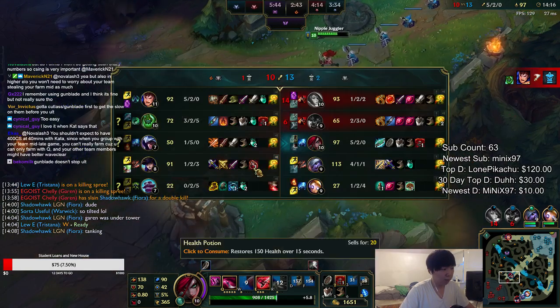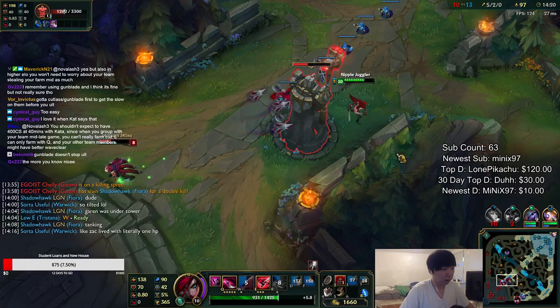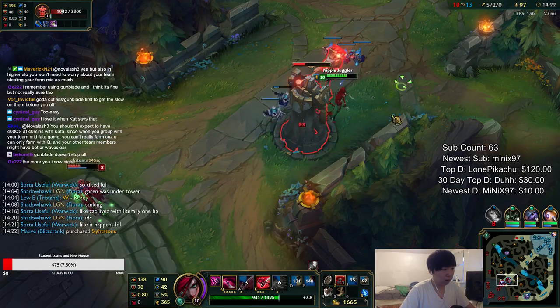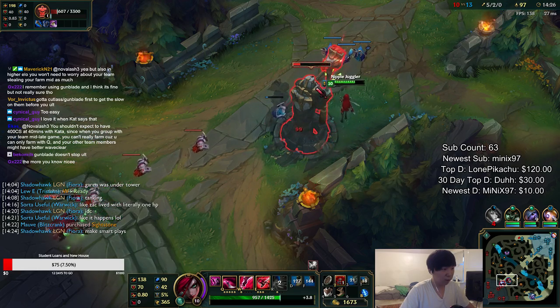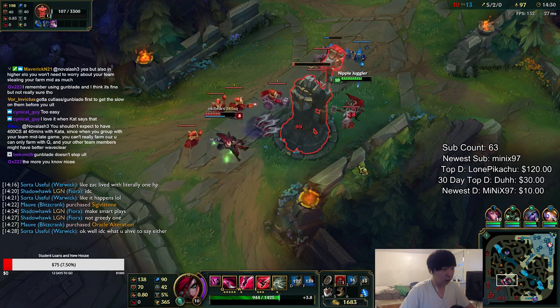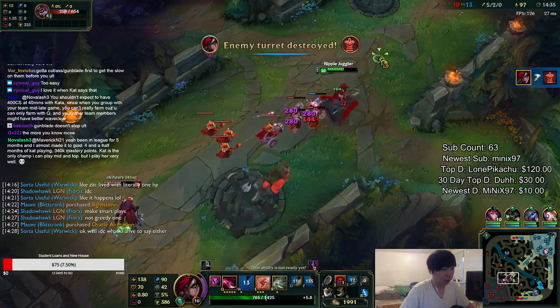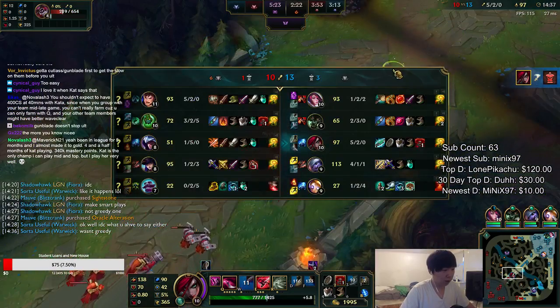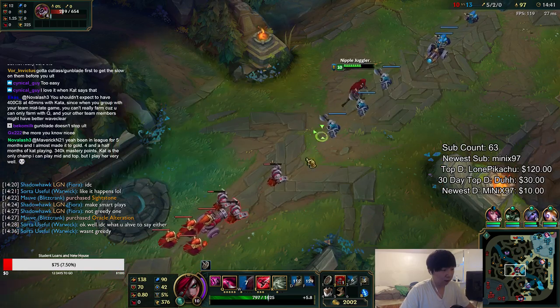Talon is just super low again. It's all about the towers guys — even if there's people dead, focusing towers is very very strong and very efficient. I'm at a 46 CS lead.